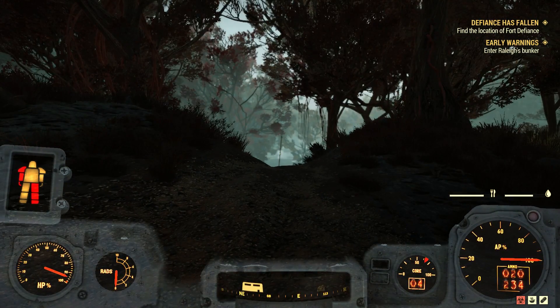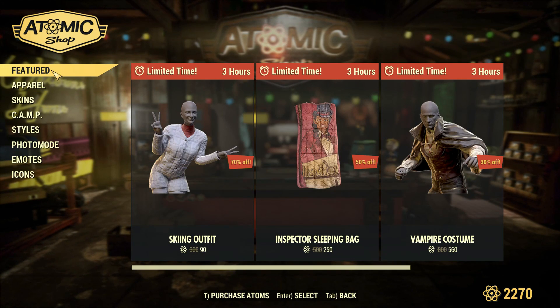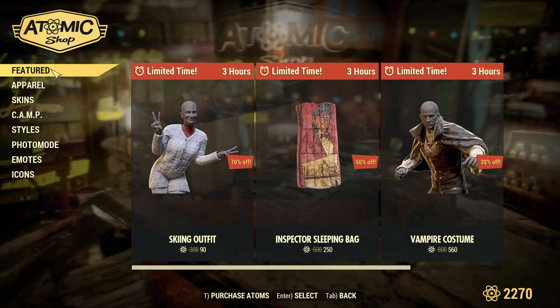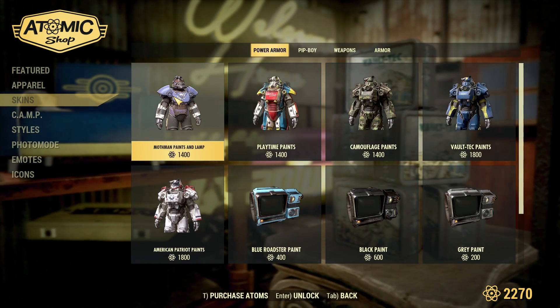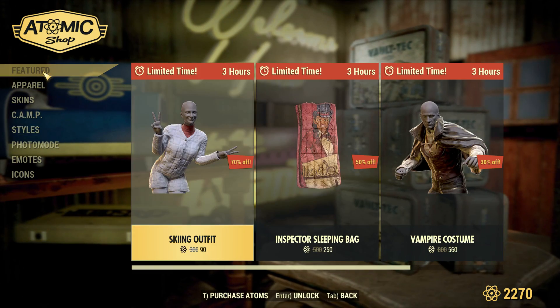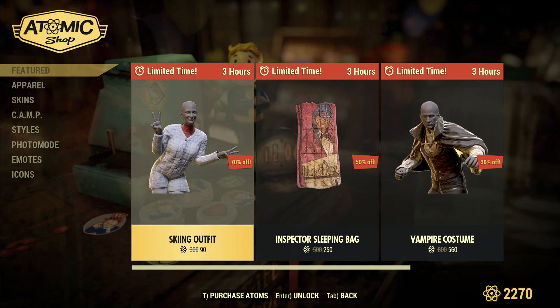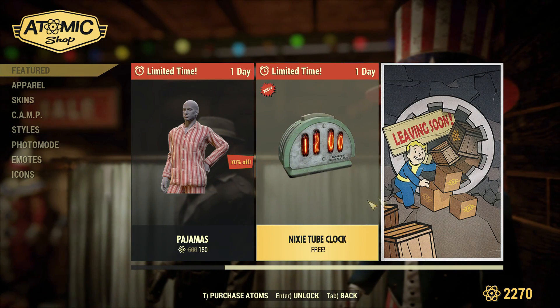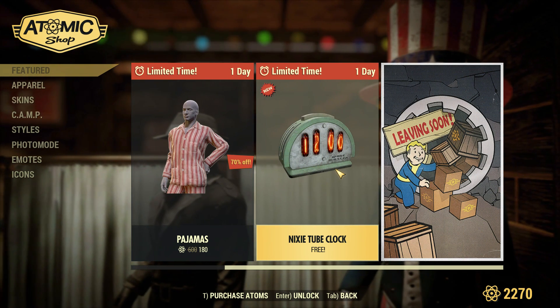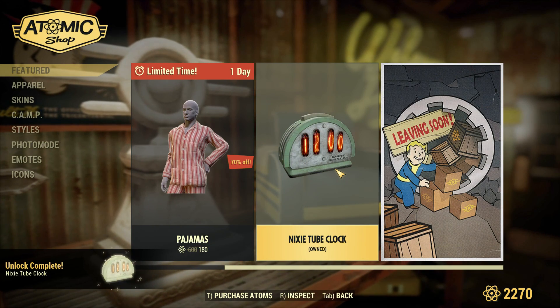Looking at the menu here reminds me of something. When the game is loading up, it keeps telling me that there's something in the Atomic Shop for free - some kind of clock or something like that. I don't know where it is. I don't want any of these things, but supposedly there's some kind of clock that's supposed to be free. Over here in the featured... there it is, this Nixie tube clock is free. Let's go ahead and buy it. Why not, it's free. "Nixie tube alarm clock guaranteed to wake you up in time for the next reclamation day." Unlocked for free.